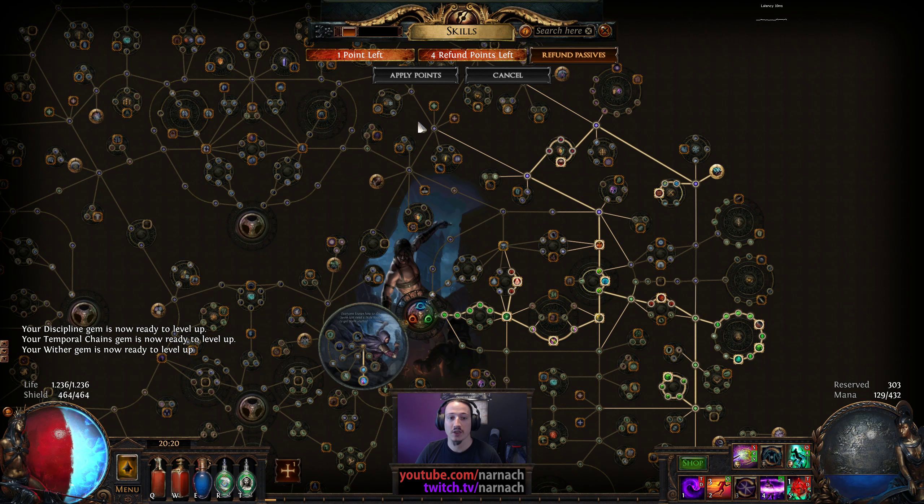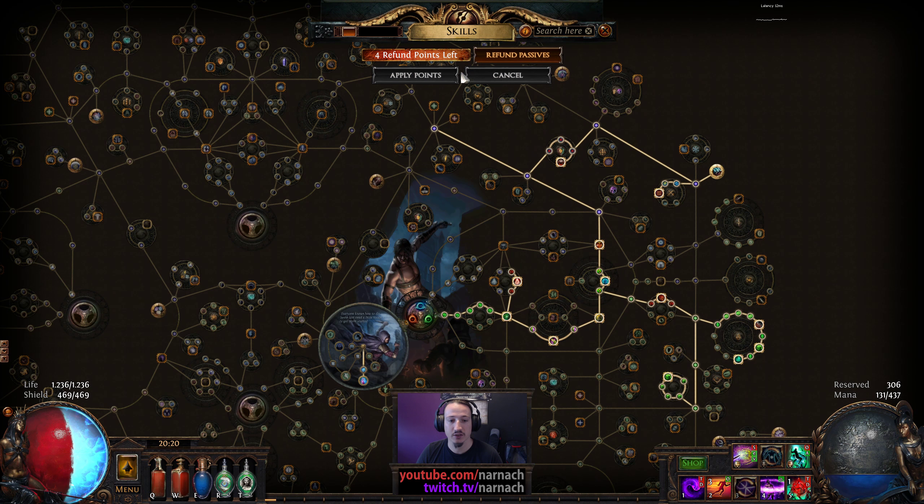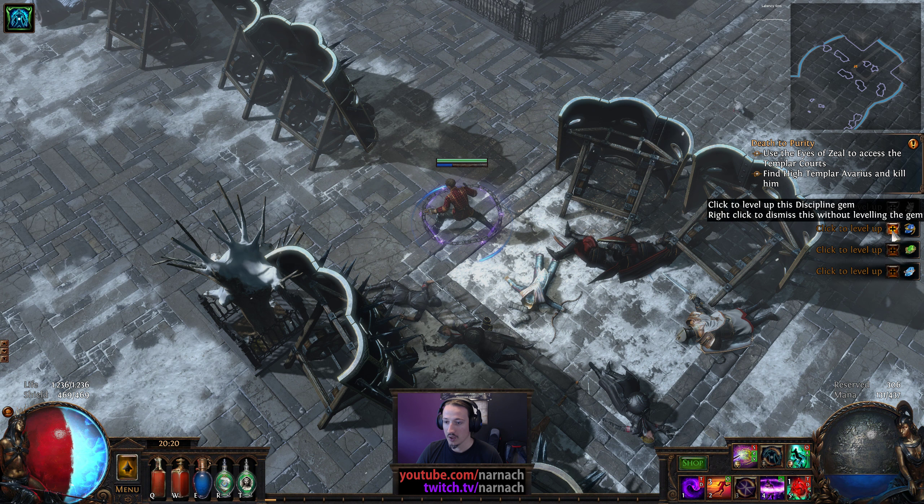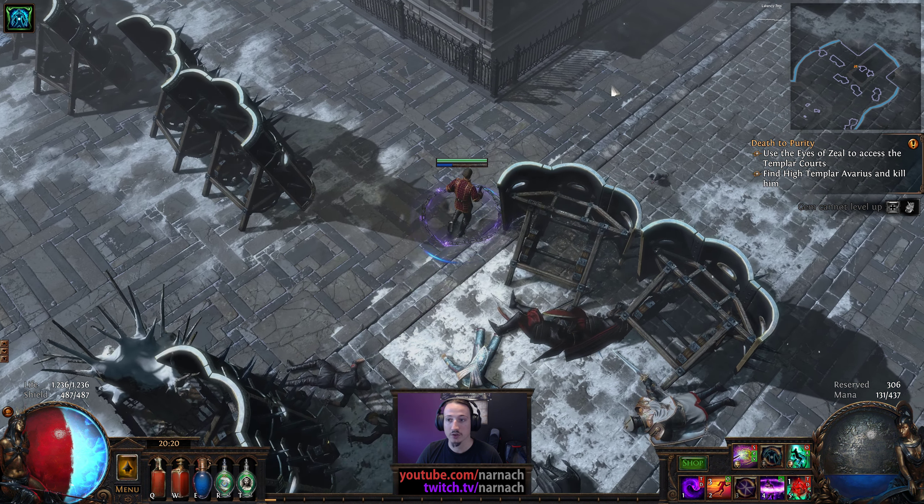We got this one — that's another investment into offense. Now I want to increase the size of my health pool, so we're going to go for melding next. I'm going to hit Discipline — that's also a health pool increase. Wither and Temp Chains — lovely.